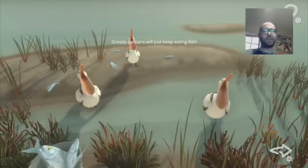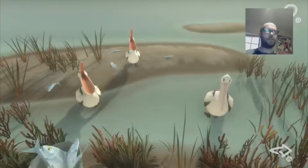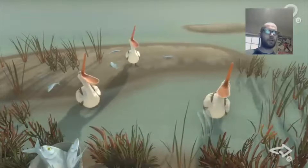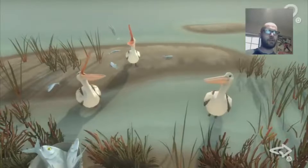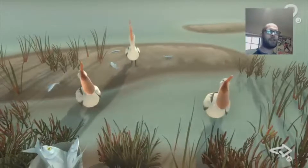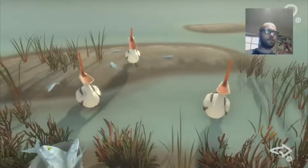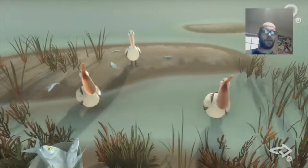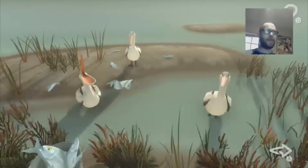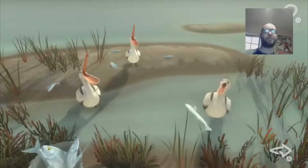Now this one you can get two trophies from this single mini-game. First off you are going to feed fish to all three of these pelicans — get one fish to every pelican, and that should unlock a trophy. Then we're going to get the pelicans mad at each other, and that will unlock yet another gold trophy.